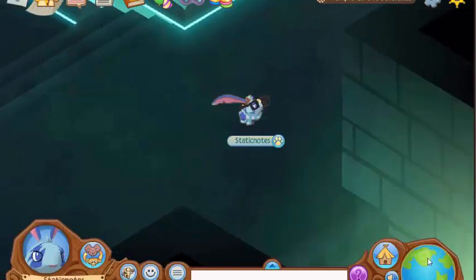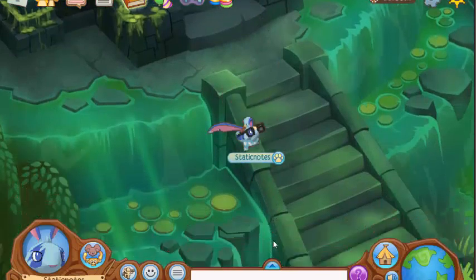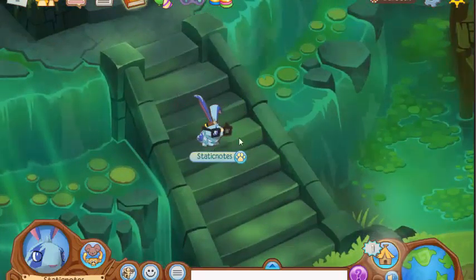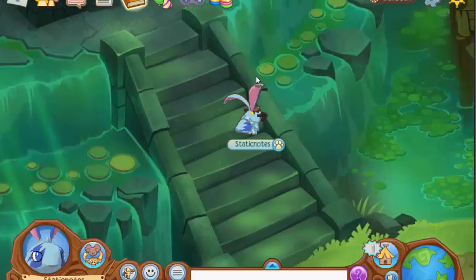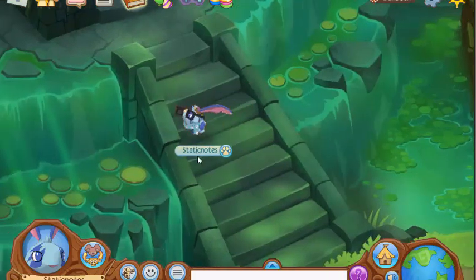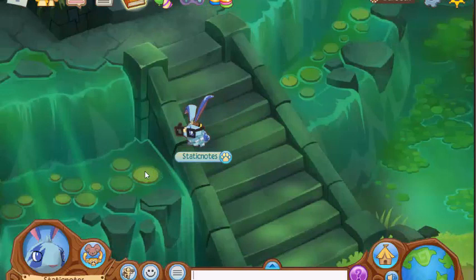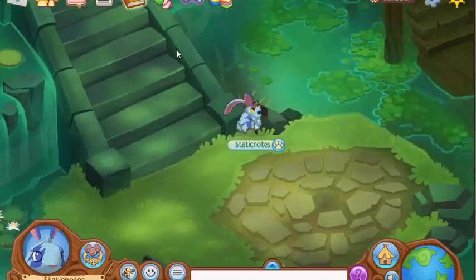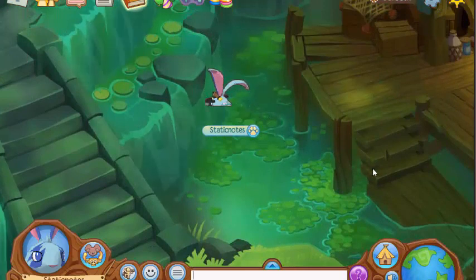So first, you want to go over here to these steps right here. You want to go to these steps right here. Click on the lily pad closest to you. And click on this lily pad. Click on the 9th lily pad. And then after that, click on the lily pad, and then click on the lily pads in this direction.